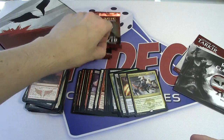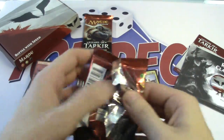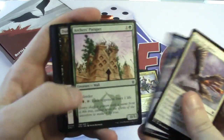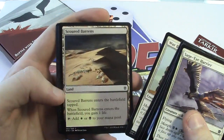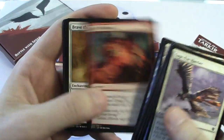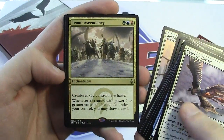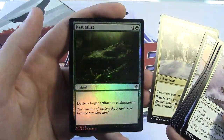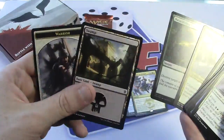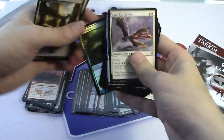Someone says they need to alter Flying Crane Technique to have Mr. Miyagi on it — I agree with that. What is Lens of Clarity? It's sweet. Temur Ascendancy — and a foil Naturalize! That's what I'm talking about, that's sweet. And a warrior card too.